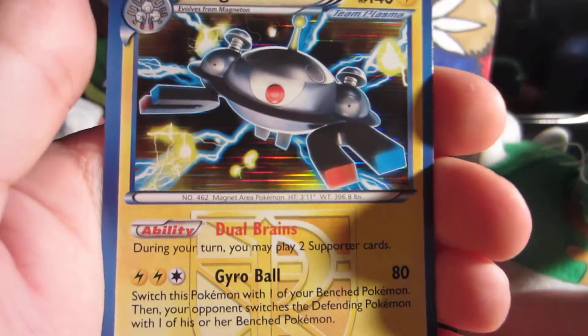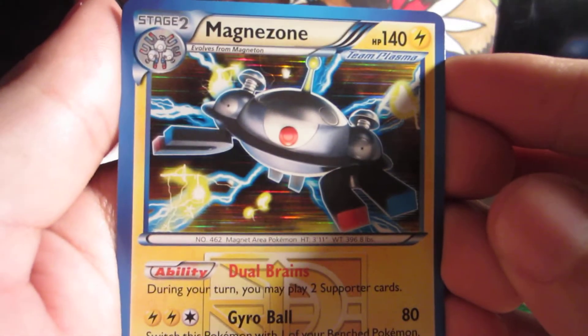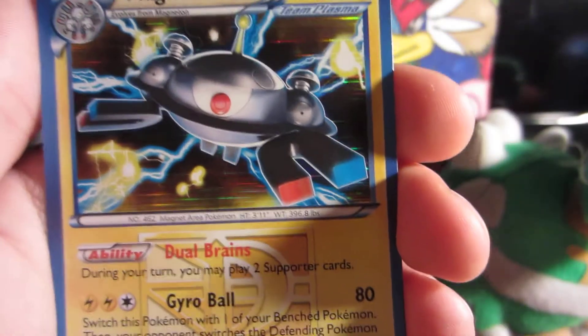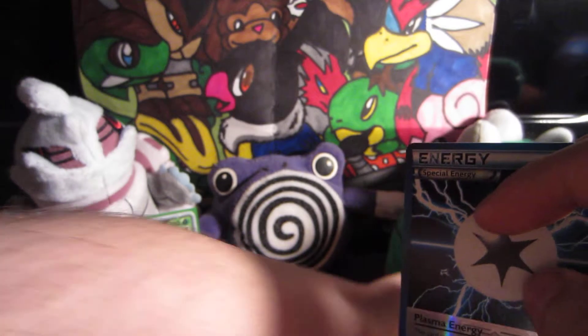And our Rare? Wow, there we go — a Holo, great way to start things off. What is known as the Magnezone, and it's alright honestly. But it's still an awesome card, and that was a really nice Reverse too, so good pack, good way to start things off for this video.